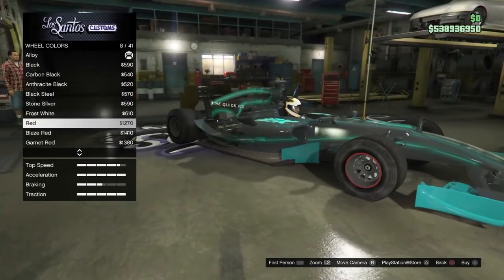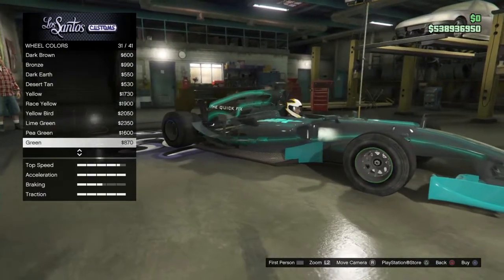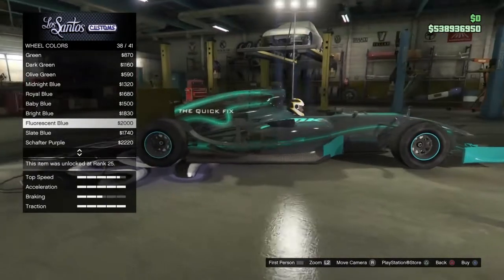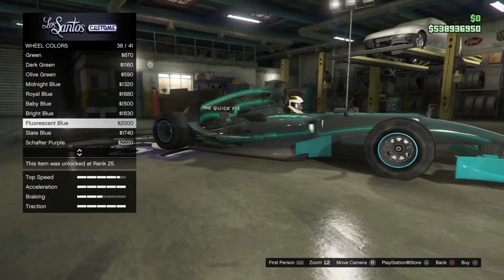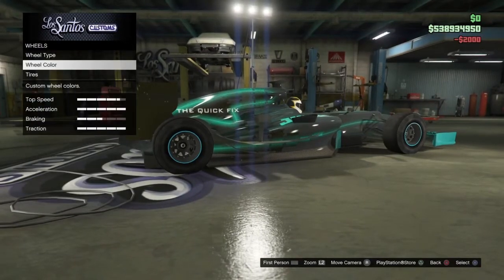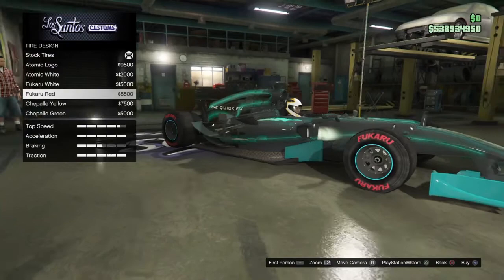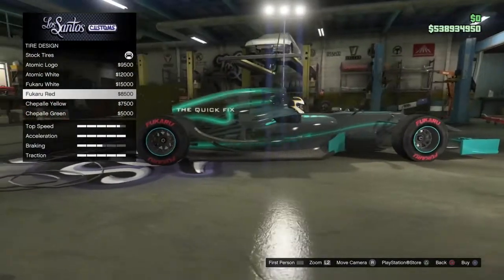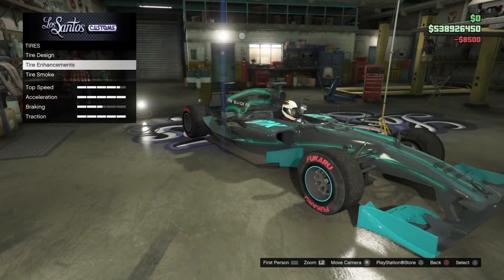For the tires, we can see the tire designs and decide. I think green is gonna look the best for this car. But we can go for the green tire design and maybe apply something else as the wheel color. This one looks pretty nice — the fluorescent blue or bright blue. I think this goes best with our vehicle. So we're gonna go with fluorescent blue. For the tires, there's too much green on the vehicle so that's gonna look a bit weird. I think the red ones look good — let's go for the red Fukuru tires.